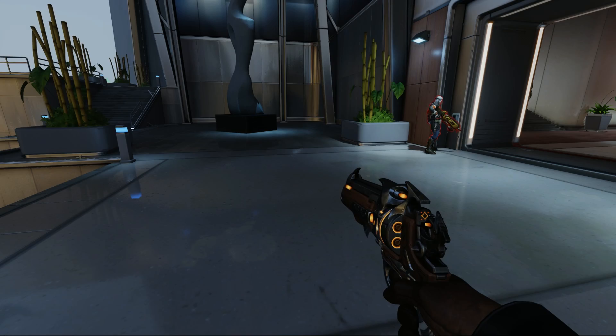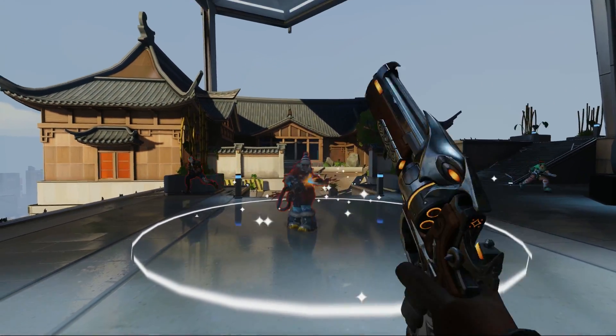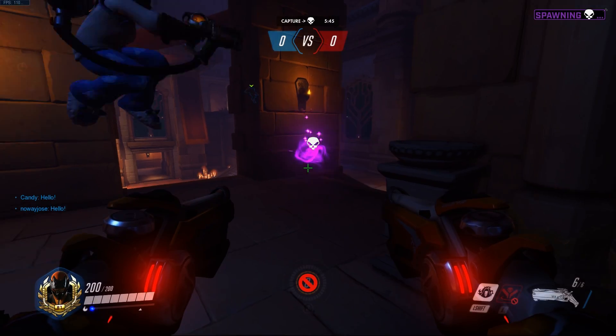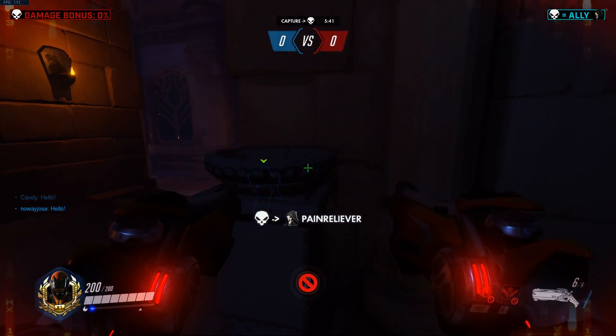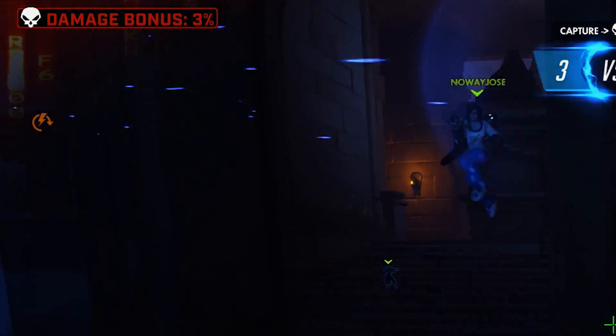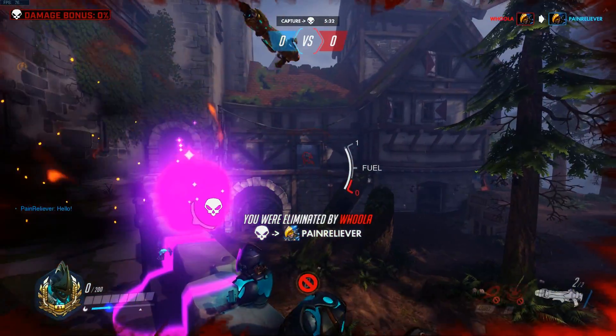All of these items affect both enemies and allies, so using them at the right time and place is crucial to ensure the player doesn't give the opposing team the advantage. To encourage players to hold the ball — apart from it being the only way to score points for their team — the ball grants its carrier a permanent damage boost that scales with how long they've held it. So both teams would be wise to focus the player with the ball, so they don't become overpowered.